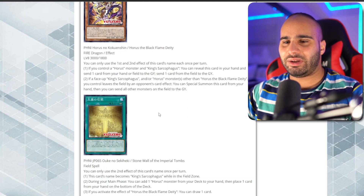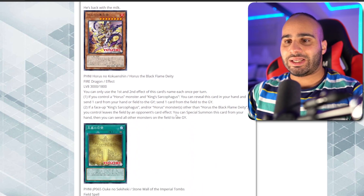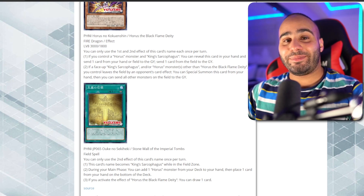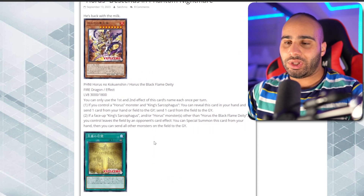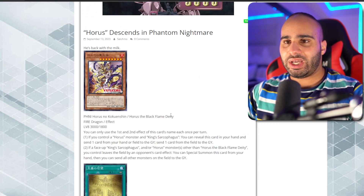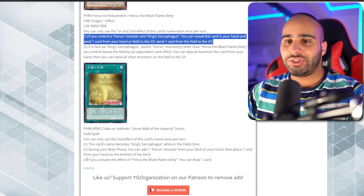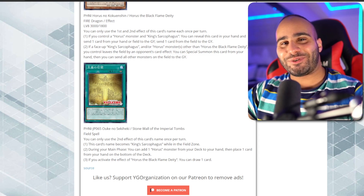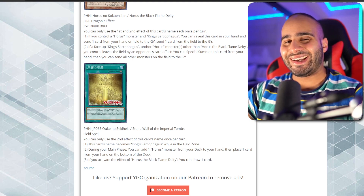This field spell is fantastic. The Black Flame Deity card is the one I'm a little iffy on. The fact that Konami is still giving support to the Horus Engine means there is more to come, and it's just a matter of time before we get some actual nasty cards. For me, only the field spell right now is really, really good — definitely a step in the right direction. At least the deity card is proactive, letting you send cards to the graveyard and trigger a draw. Anyways, that's it for this video — thank you so much for watching. Don't forget to like and subscribe, and let me know your thoughts about these two cards and the future of the Horus Engine in the comments below. I'll see you guys very soon. Peace.